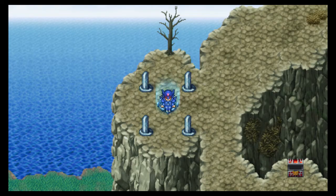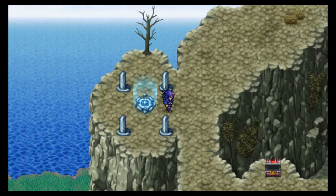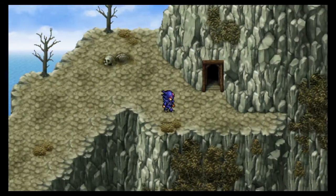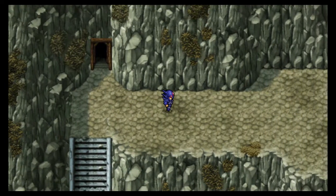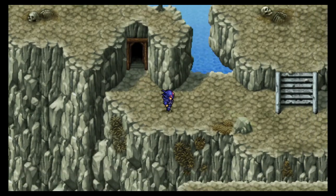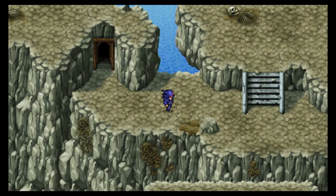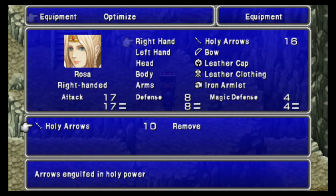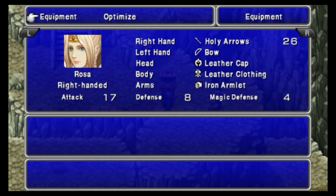We're still missing three enemies. Cockatrices are also good to fight with arrows. I get some holy arrows, which I want to equip on Rosa immediately. I don't think I need to change my setup. The answer's no — we don't need to switch anything. I want to use the arrows for Rydia and Rosa.